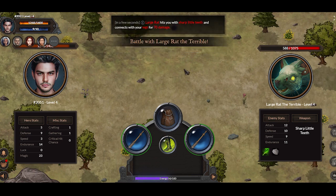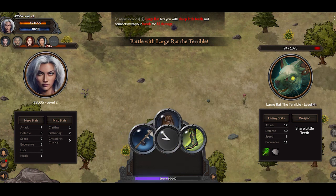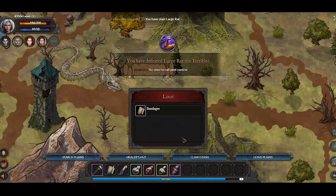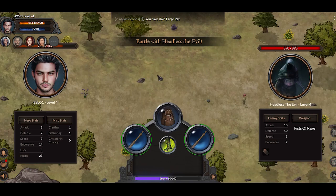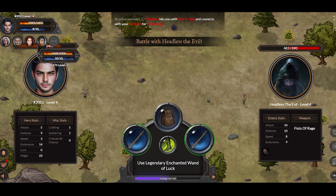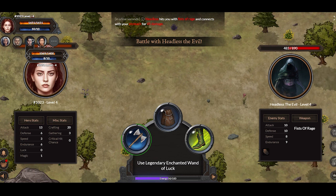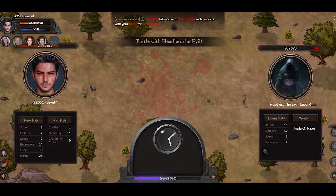One thing to note is that enemy armor plays a huge role in the amount of damage you can deal. This particular enemy, the large rat, has light armor. Light armors are supposed to be weak against heavier weapons like axes and scythes and blade weapons like scythes and swords, but are stronger against mage weapons and magic in general. However, this enemy here — the headless evil — has got a thicker, heavy armor. When you face a normal or heavy armor enemy, mages work really well. It just did like 400 damage, or upper echelons of 300, to this enemy, while it was only doing 250 to the light armor one.